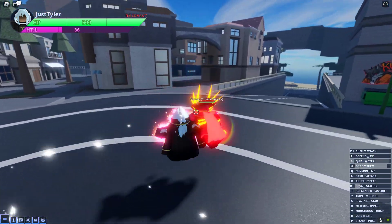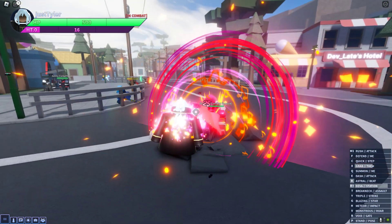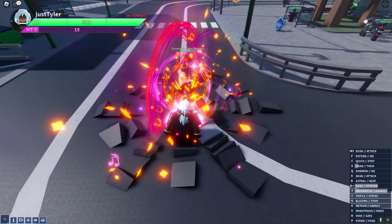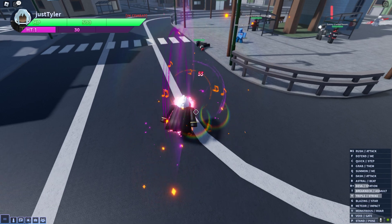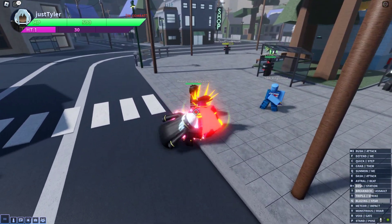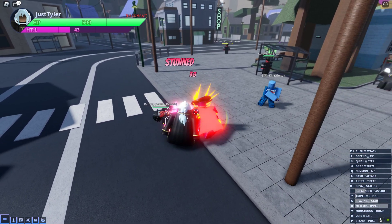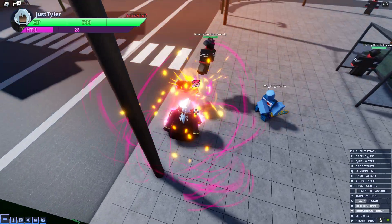Then you've got Devastation — you hold down R for this one. Then you've got Breakneck Assault, very nice. Triple Strike uses the katana again. Then you've got Glazing Star.